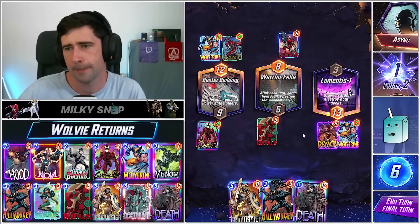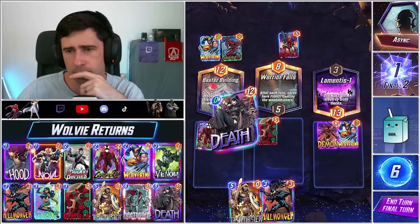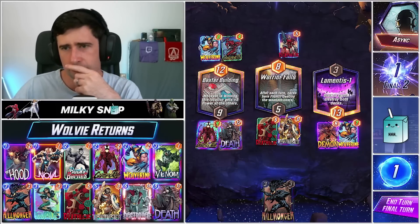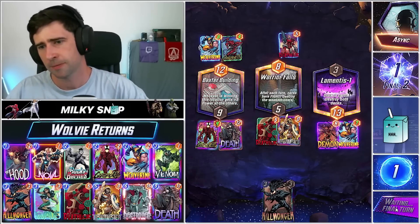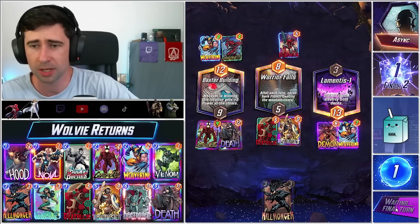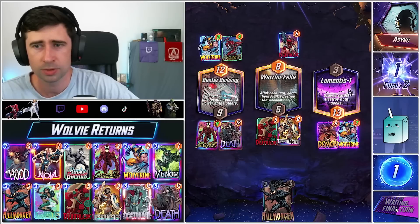He could very easily have a Death of his own or a Killmonger. This guarantees that we kill his Deathlok. I think I'll do this — it's kind of an awkward game but we're able to generate a good amount of power here. We could have also done Death, Taskmaster into Baxter, which could have been a thing.